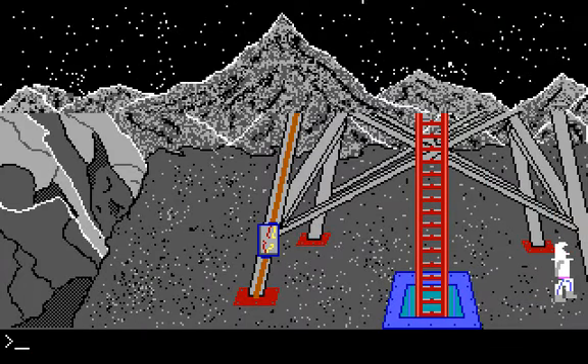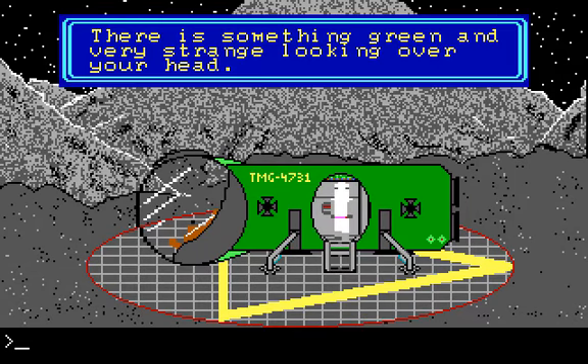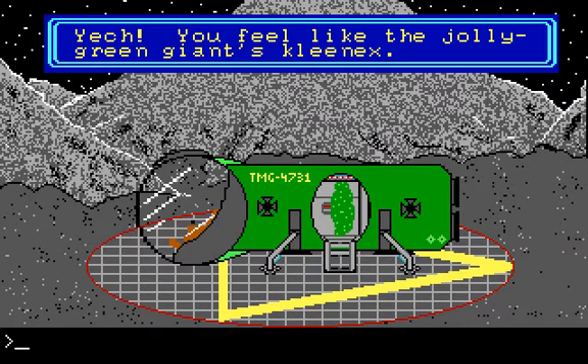So here we are out on the planet's surface and there is our ship right there. Let's get in and return home. There is something green and very strange looking over your head. Yes, I think it's called a spaceship. Wait — it's moving. I think the fact that that message box is red is probably meant to communicate danger or something bad.